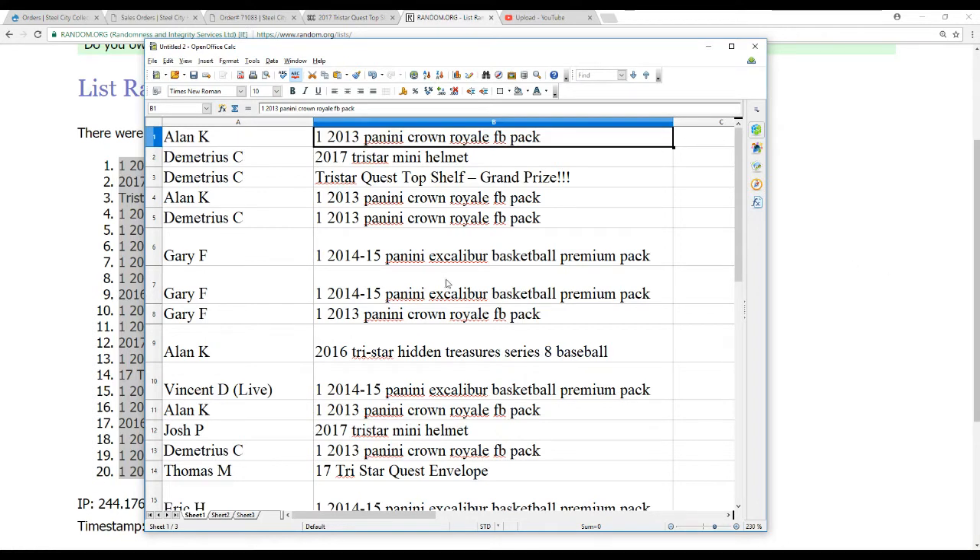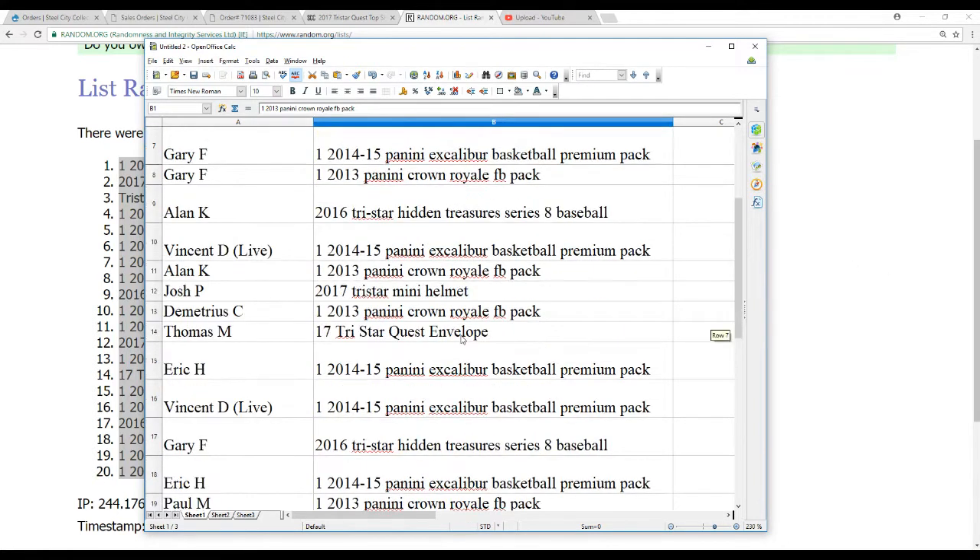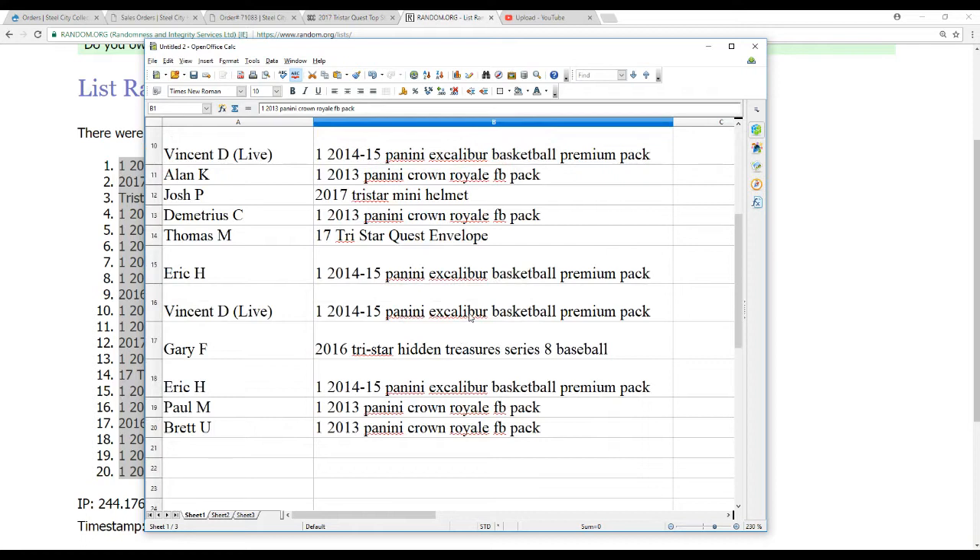Alan K. with a Hidden Treasure Series 8 Baseball. Vincent D., 14-15 Excalibur Pack, which will be breaking live. Alan K., Crown Pack. Josh P., Mini Helmet — congrats. Demetrius C., Crown Pack. Thomas M., the TriStar Quest Envelope — congrats. Eric H., Excalibur. Vincent D., another Excalibur. Gary F., Hidden Treasure Series 8 Baseball. Eric H., Excalibur. Paul M., Crown. And Brett U., Crown.